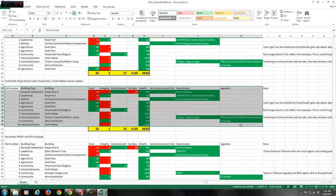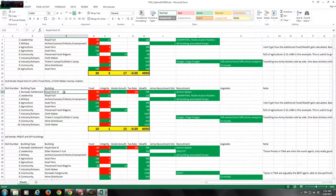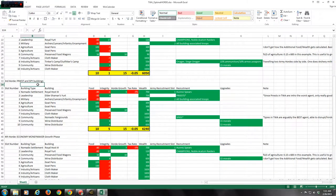Horde 2 is the main military production army. The key differences from Horde 1 are: Royal Host 3 instead of Royal Host 4, two Cloth Makers instead of two Goat Pens, resulting in a noticeably higher income.